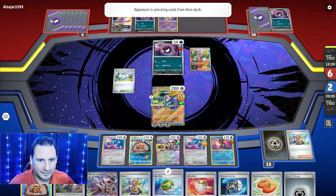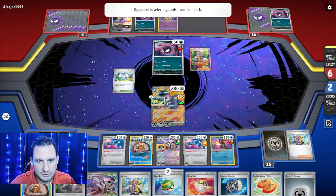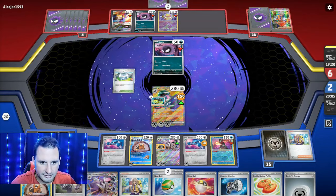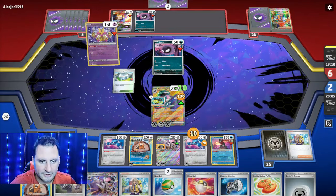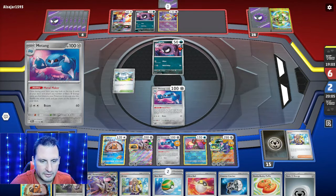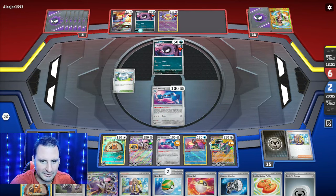Ghastly — they're getting two cards at a time, waiting. There's an Arven — what do they get? They gotta get something to draw more cards. Nest Ball or an evolution, Counter Catcher, evolution — they're gonna try to delay. The good thing is I can attach, retreat, and take the knockout. They're gonna Counter Catcher the Metang — okay, I'm just gonna hit with Metang, not waste my retreat.